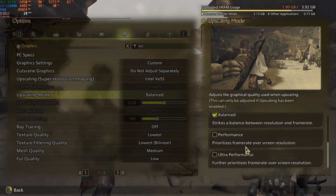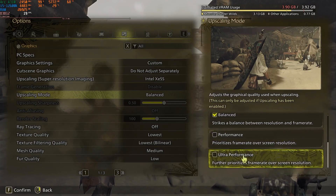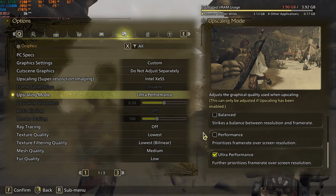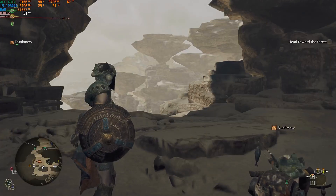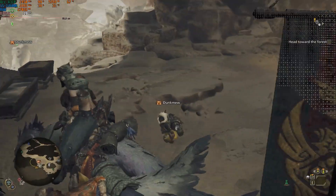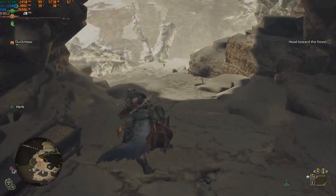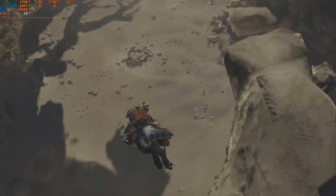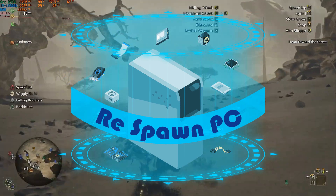Hello and welcome back to another video. Today we're going back to Monster Hunter Wilds with the Intel Arc GPU. If you saw my last video, Capcom actually changed the proposed minimum requirements but still didn't add any Arc GPU. The game does support XeSS and did during the beta, so is there any improvement in the release version? We're going to find out and compare our old results. Welcome to Response PC, I'm Dunk, let's game on.